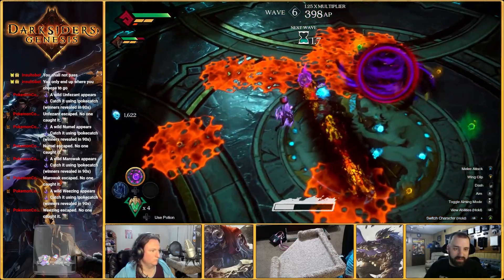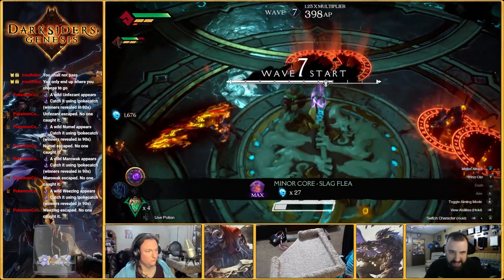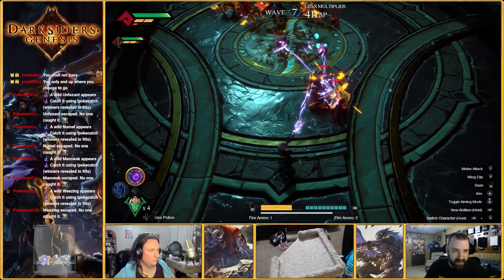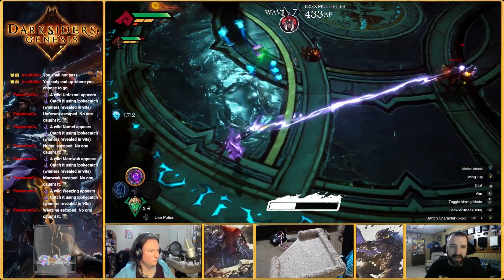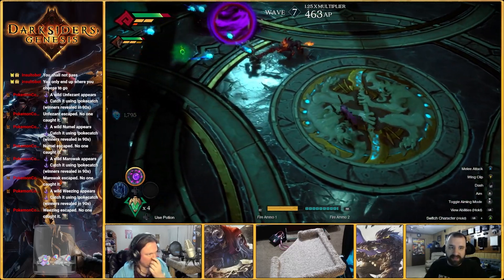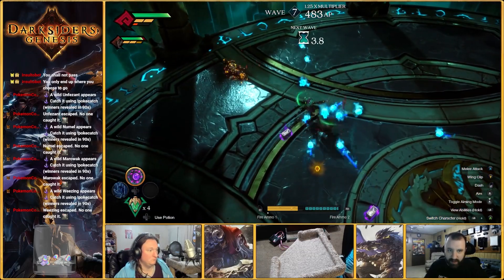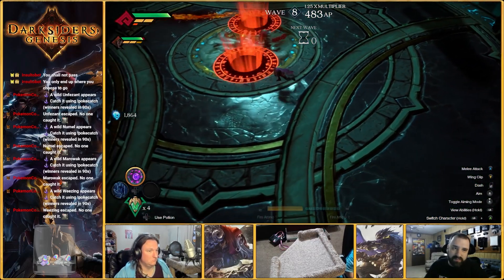What happens if you get a core after it's maxed out? Oh, it just says maxed. That's kind of nice. Like, it replaced — it makes it so you can't move when you're spinning to win anymore, you've got to stay in place. But it looks like it has knockback so it can stun the thing that you're hitting, whereas the normal spin to win does not — something can just smack you out of it. That's pretty cool.